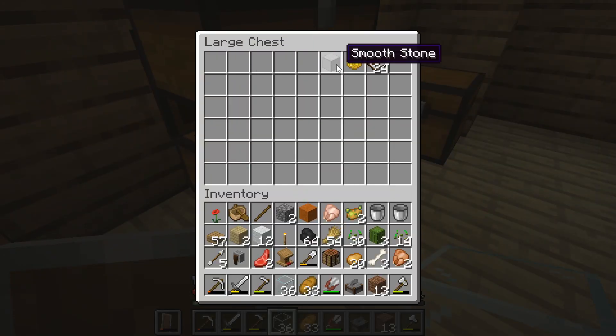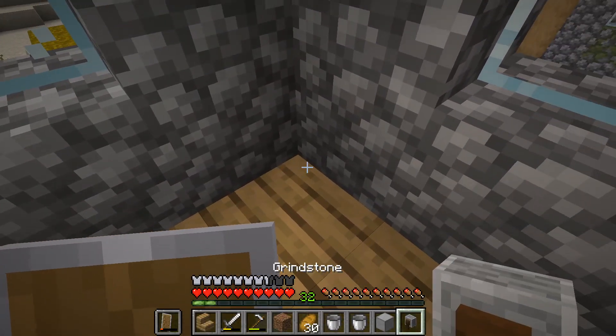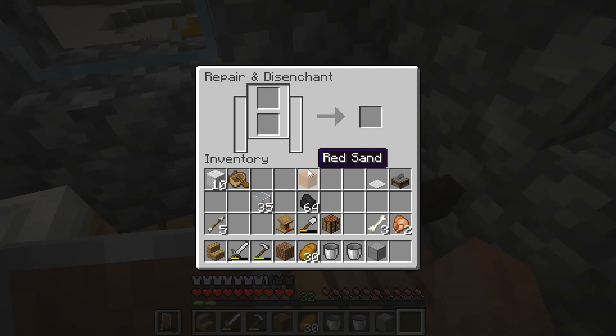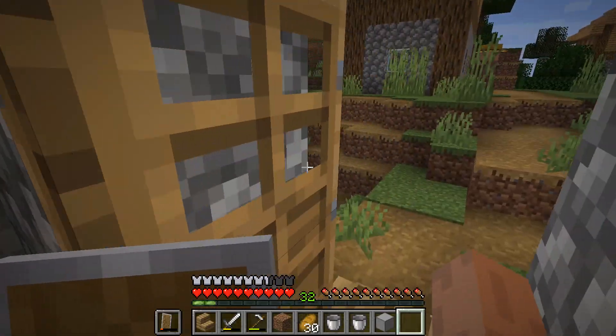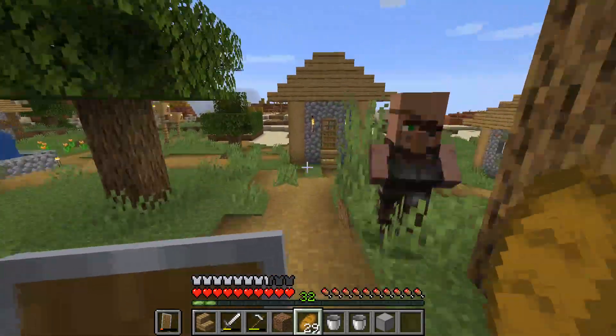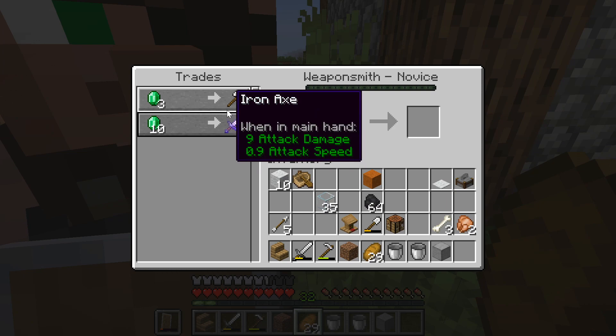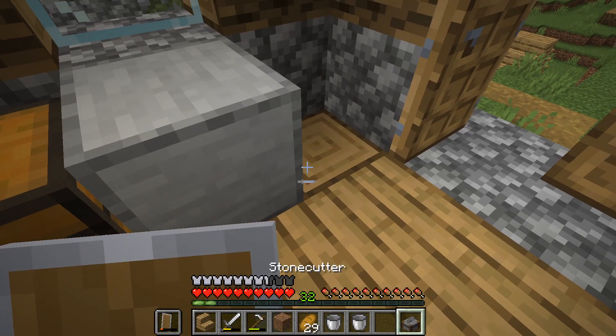At this point over a week had passed in Minecraft days and no babies had been produced. So I started focusing on the other villagers in my town and giving them jobs. I put down a grindstone to hopefully make a weaponsmith, and it actually worked — this guy became the weaponsmith and had some pretty good trades. If I can upgrade him to master I might be able to get some diamond stuff.